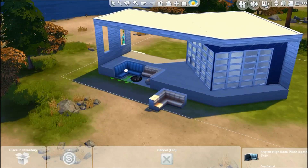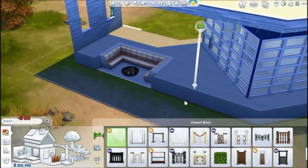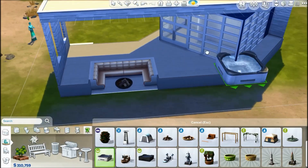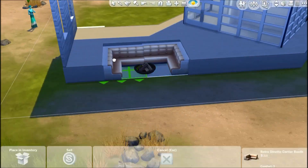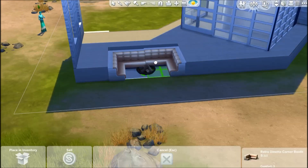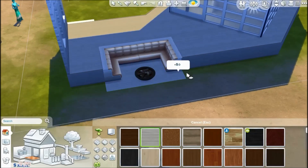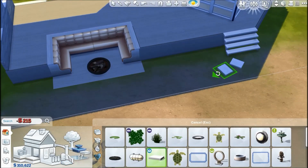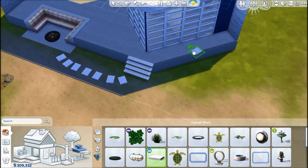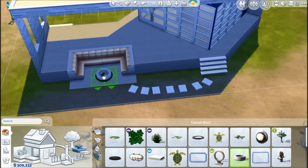I wanted to put a nice path there that suited the minimalist theme, and I found these plates — I think they're for fountains. It looks as if your sims can walk over fountains, but they actually can't. I placed them there and it looks really cool, like plates on the sand. It kind of makes sense because maybe this house is really built on sand — at least in The Sims you can do that. Your sim won't sink into the sand while stepping on these plates.